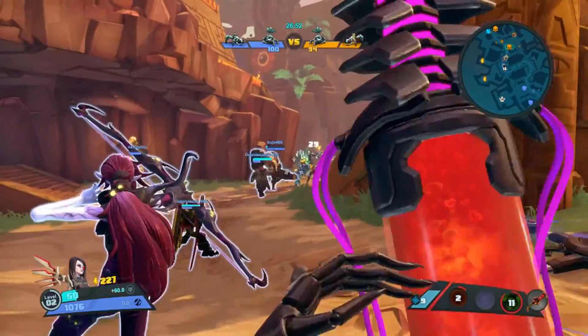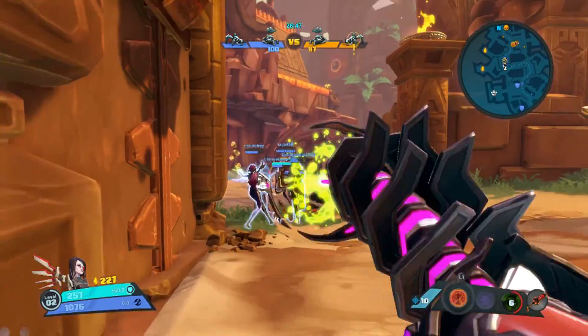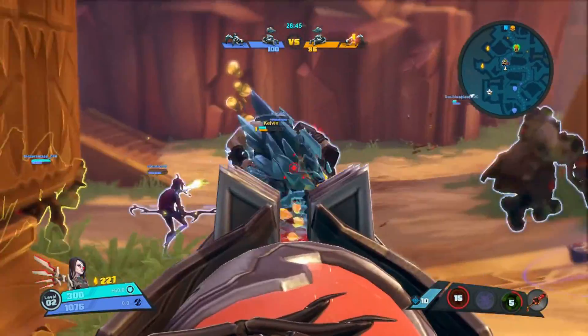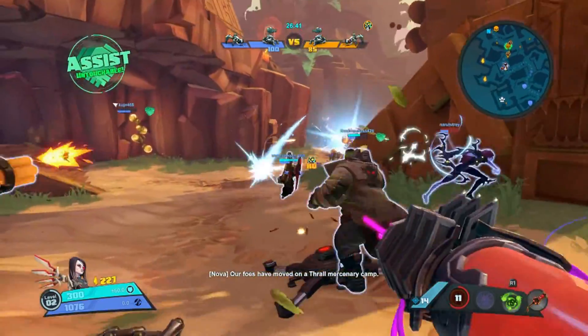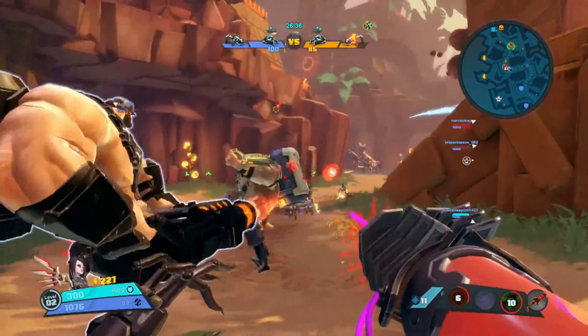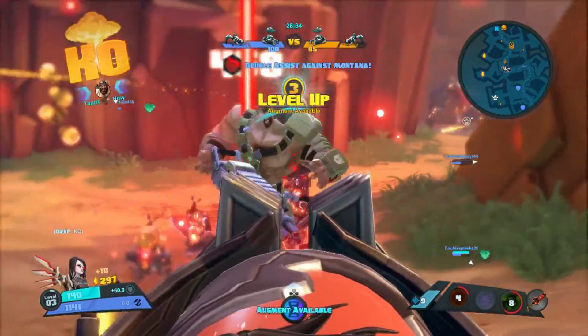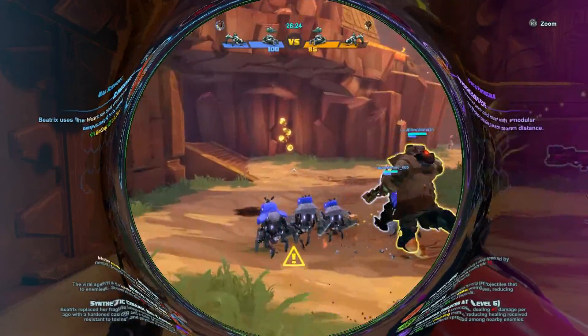Her first ability is called Patient Zero. Beatrix will target herself or an ally and give that individual an increase in attack speed of 25% for 5 seconds, and nearby enemies take a small amount of damage for 3 seconds. Patient Zero is what I really like about Beatrix — it's my favorite of all her abilities and we'll go over that a while later in the video.